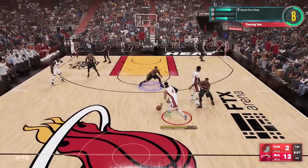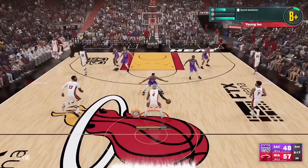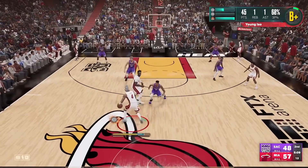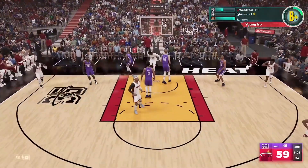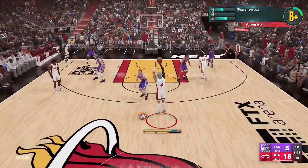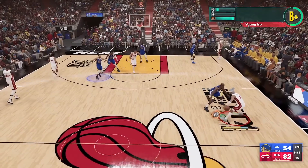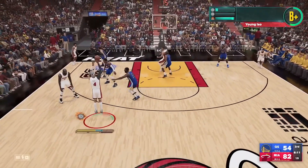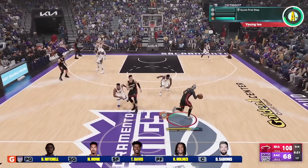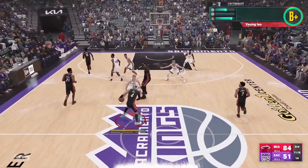For slashers going for finishing XP, the two most important badges are posterizer and area wizard. Area wizard helps you catch lobs better and also helps with offensive rebounds and put-backs. Posterizer is self-explanatory. If you're a big, rise up is essentially posterizer for standing dunks — a really good badge for bigs. I was also using back down punisher because I have a lot of strength on my build, so I could just back someone down and go to the goal. Acrobat also helps. But the main ones I'd say are posterizer, rise up, and area wizard.